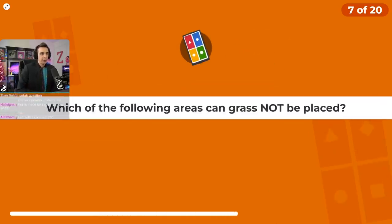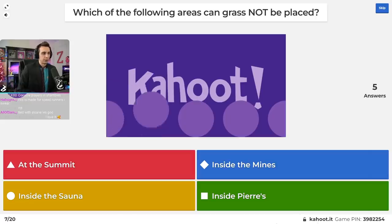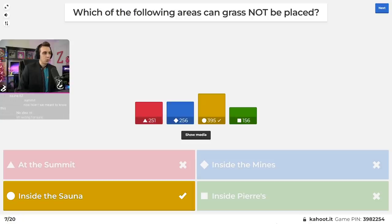Question number seven: which of the following areas can grass not be placed? Is it at the summit, inside the mines, inside the sauna, or inside Pierre's? The answer is inside the sauna. In that little watery area, even if you use the noclip mod to get in there, it's the sauna. You can even place it inside the mines at level 87 if you want to.